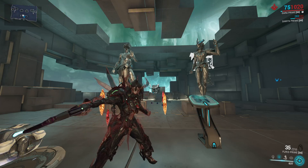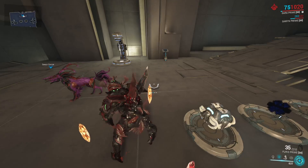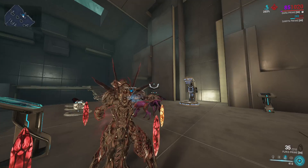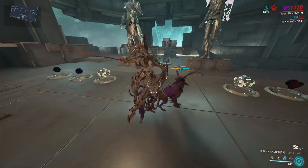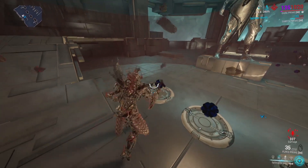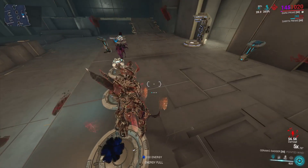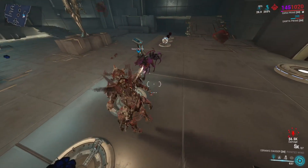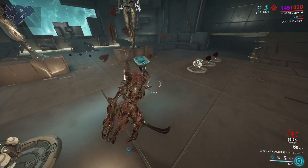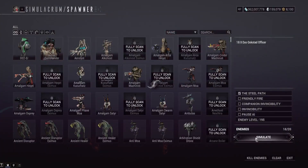Alright, let's get into this Gara build video. What we're using today: we've got the Helminth ability Eclipse from Mirage, which gives us increased weapon damage. It also works on our stat stick to make our fourth ability Shattered Lash explosion do more damage. Right now we're sitting at about 56k without a mutated Incarnon or anything like that — once you stack all these buffs you'll be nuking for multi-million damage in an AOE with Gara.